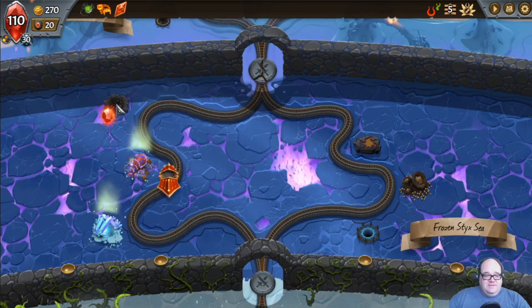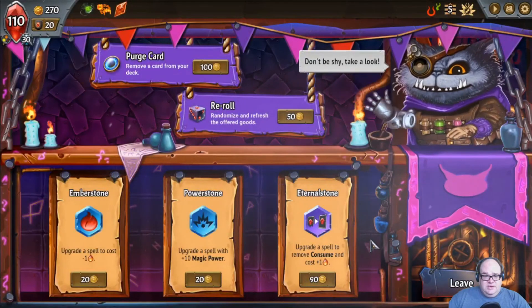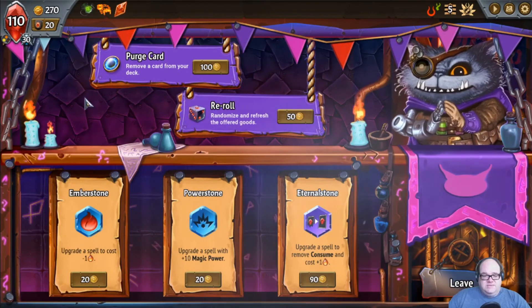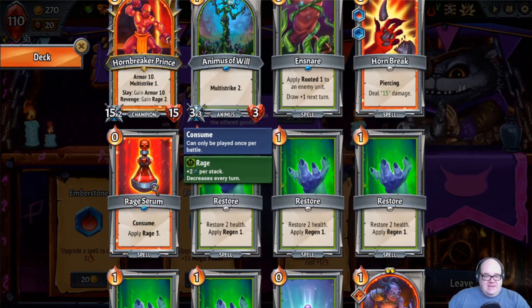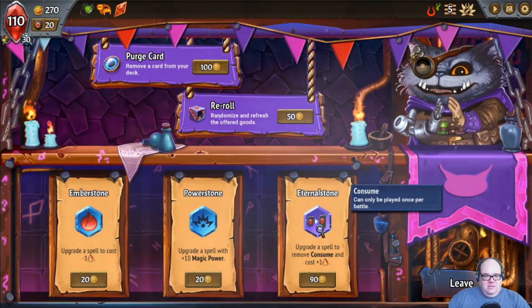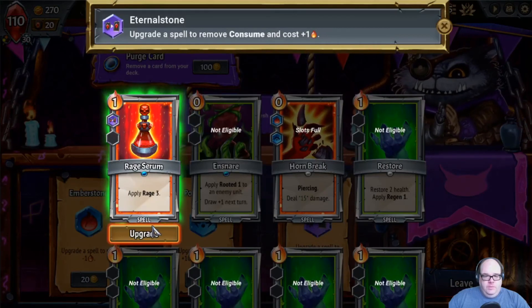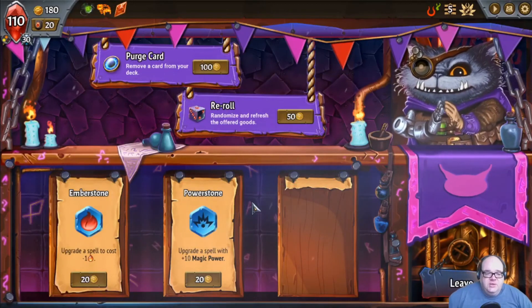Max health on that. We've actually got a fair bit of cash right now, so we could do one of these more expensive ones. Upgrade a spell to remove Consume and cost one more. We have Rage Serum — has Consume and costs zero. So I'm kind of digging that. Now we've got a repeatable rage that we can use more than once.